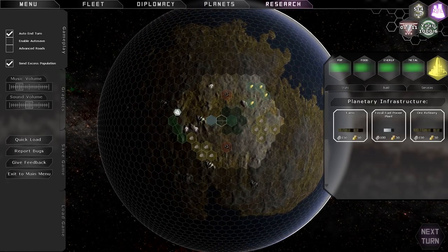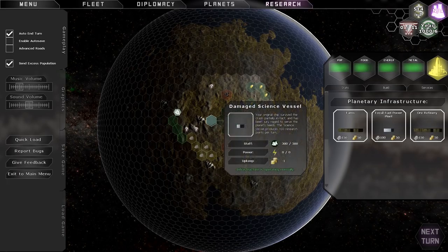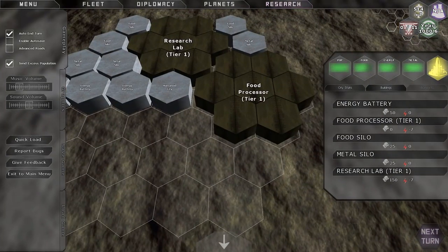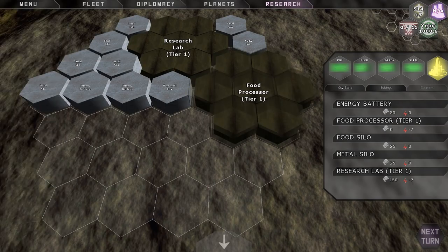Your job as the leader of your faction is to return your people to the stars and fix your spaceship — you can see your damaged science vessel right here — and get that thing flying again, get it out of the atmosphere, and begin exploring the galaxy, looking for a way to get back to where you were. In order to do that, you have to build up your civilization. You start with a city right here, and all these buildings and things are just placeholders, so don't judge the game by its graphics just yet.